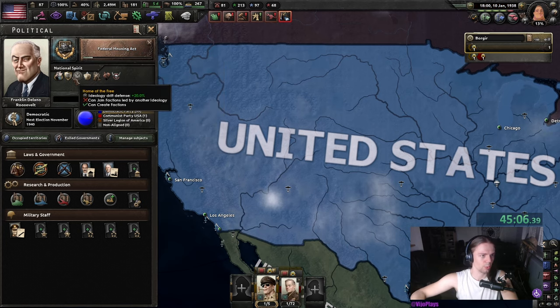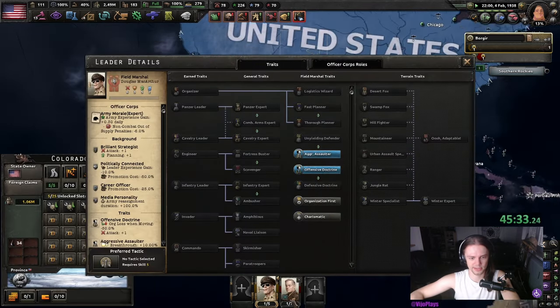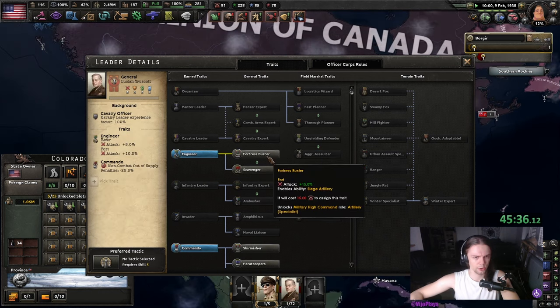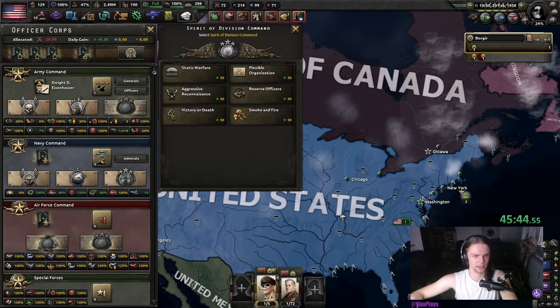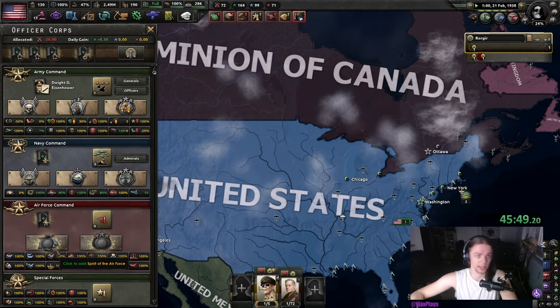Don't forget to do the Federal Housing Act. We shouldn't need command power anymore, so Aggressive Assaulter for MacArthur, Fortress Buster for Truscott, Bolt Attack — and I'm gonna get Smoke and Fire now because otherwise I'll forget about it.